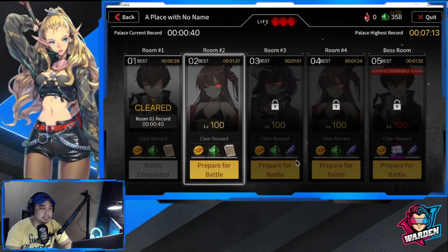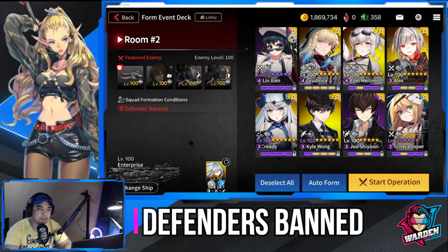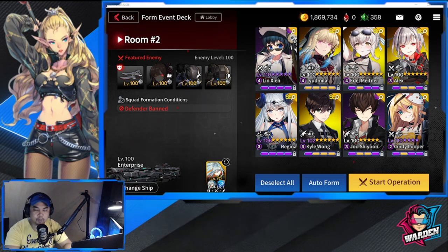Let's proceed to Room 2. Here is my lineup: Lynxin, Alex, and Cindy Looper at the striker position. For rangers you have Kyle Wong — alternates would be Paratrooper, Kim Sobin. For support you have Regina — alternates would be Claudia as well. For snipers you have Edel and Liudmila; alternates will be Shaolin. Awakened units are welcome here too. This team is also good for auto.